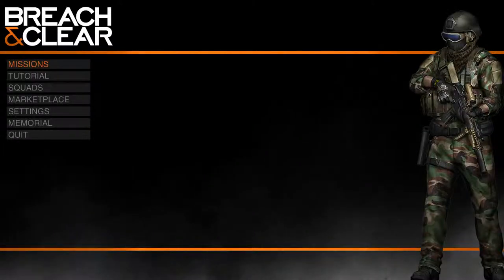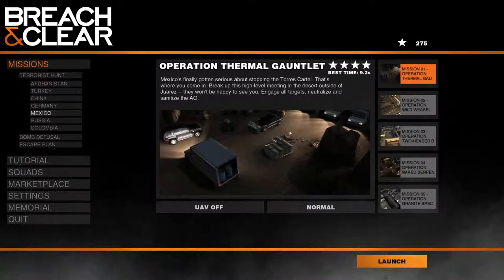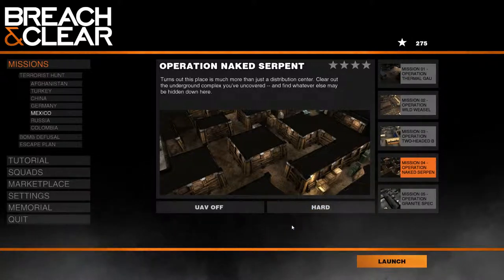Hello everyone and welcome back for some more Breach and Clear gameplay. Today we're going to be playing a mission in Mexico — mission number four called Naked Serpent. We will be playing on hard. The mission description reads: 'Turns out this place is much more than just a distribution center. Clear out the underground complex you've uncovered and find whatever else may be hidden down there.'